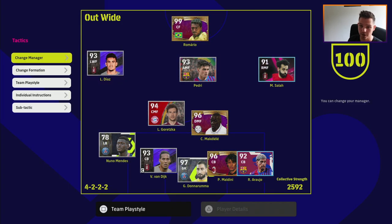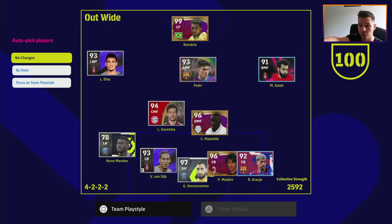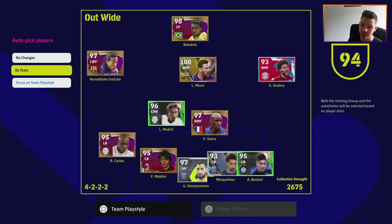If I go back and go to Team, Auto Pick Players, and focus by stats, you'll see that when the team play style level drops below 94, Romario's rating goes down to 98. So yeah, that is basically it.